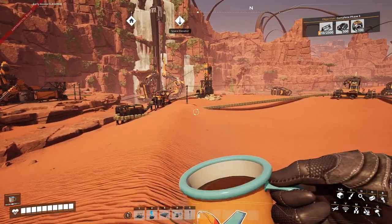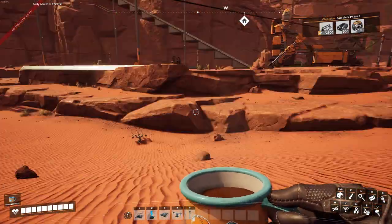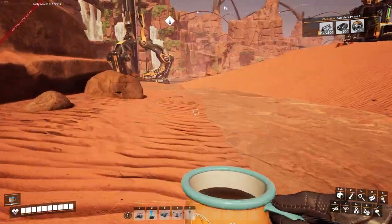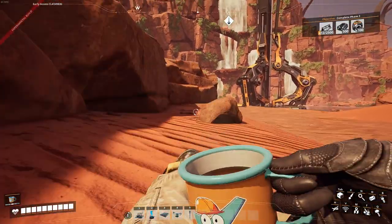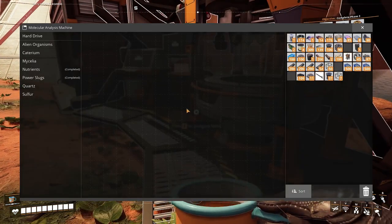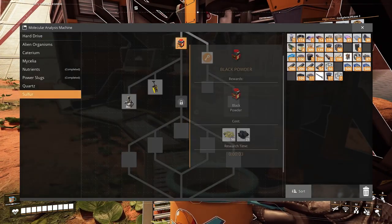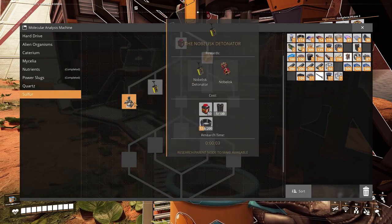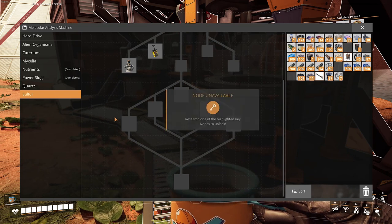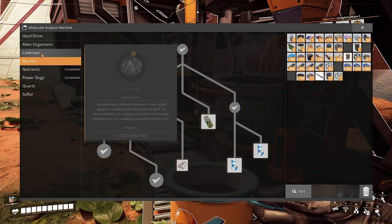I think this is where we're going to end it. Next episode there are a few things in the tech tree I want to unlock — like gunpowder and bombs, then I get another hand slot. And I believe somewhere here there's a rifle, that'll be fun. There isn't too much here.